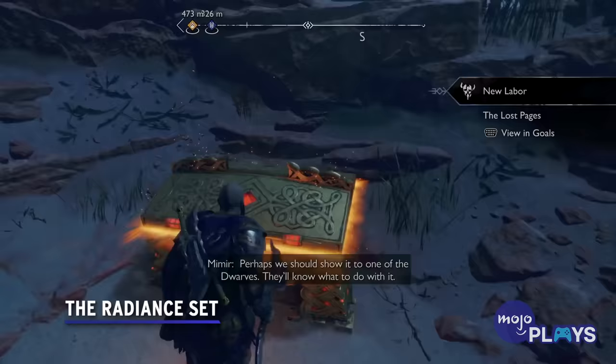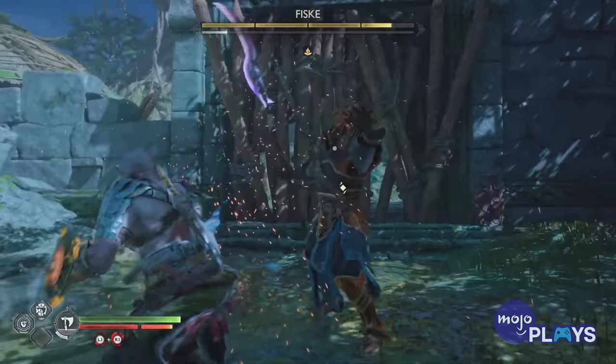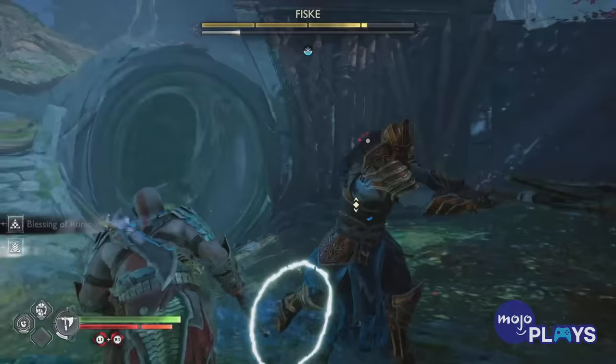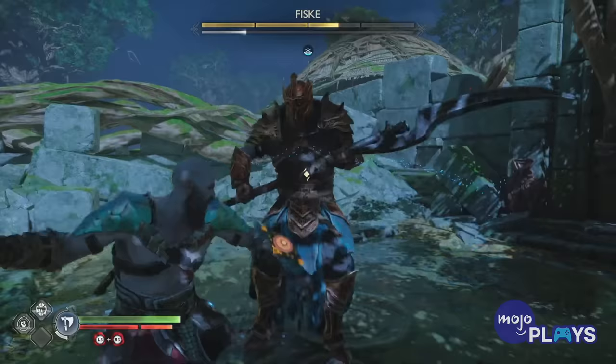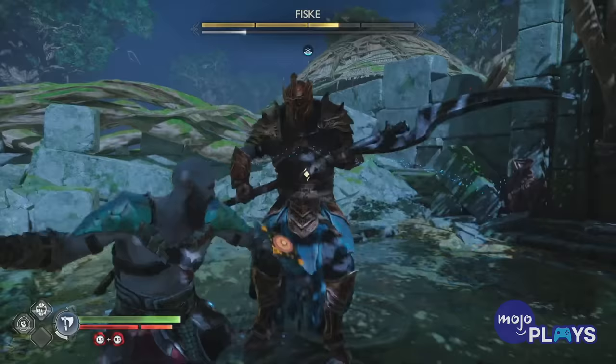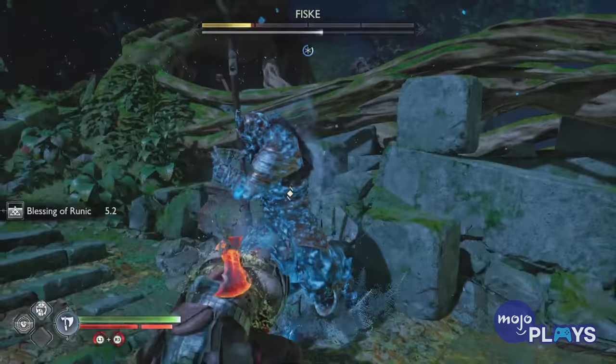The Radiance Set. One of the most beneficial sets you can find early on while exploring the Forbidden Sands in Alfheim, the Radiance Set comes equipped with Realm Shift, which allows Kratos to slow time after a last-second dodge, providing him a window in which to counterattack nearly any enemy. This set is especially geared towards more aggressive, offensive players who prefer to get up close and personal and perfect those last-second dodges. The Radiance Armor also boosts runic damage in addition to making Kratos move like Neo, and while these abilities will be outclassed by later armor sets, these special buffs are especially useful in those early hours.